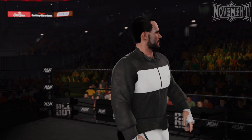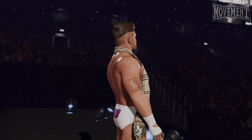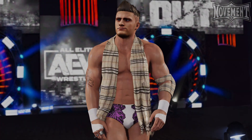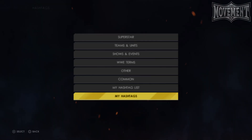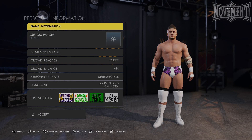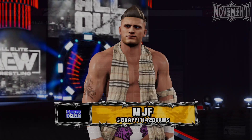Before we jump into MyGM mode, there are a few things we need to sort out first. The first and perhaps the most important is our roster. If you enjoy playing or watching the matches while you play MyGM, you'll need to source a created superstar for every single person you want on your roster. This is as easy as heading over to Community Creations and typing in the name of the superstar you want to download, as you see me doing here with MJF. There will be a few different options for more popular wrestlers. Once you find one you like, go ahead and download it. This custom superstar will also need a custom render, which you can grab off Community Creations or upload your own — I uploaded my own to get better quality.